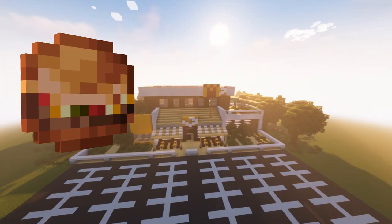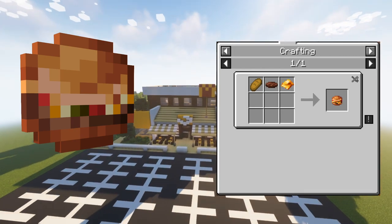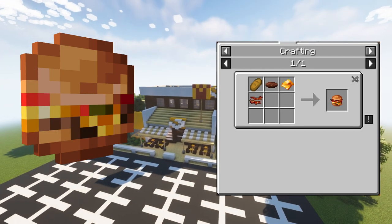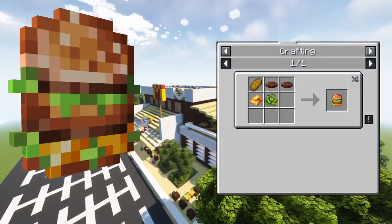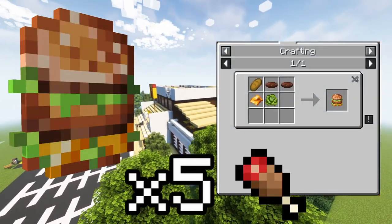Onto the burgers: a burger can be crafted with bread and cooked beef patties. Adding cheese to the recipe gives you a cheeseburger, and adding some cooked bacon to that gives you a mac way. They restore 6, 8 and 8 hunger points respectively. You can craft a big mac using bread, two cooked beef patties, cheese and lettuce, and it gives you 10 hunger points.